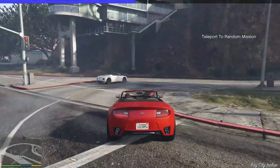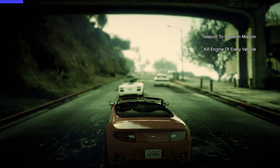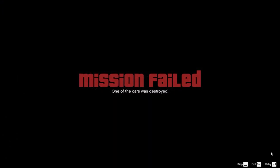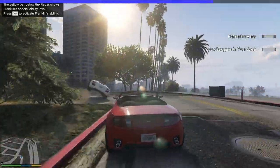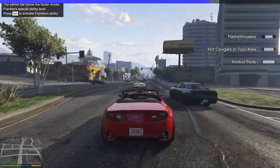Teleport to random mission — that one doesn't affect me at all because this is the same mission. Kill your engine of every vehicle — that one affects me because if you kill the engine, it damages the vehicle. Hot Cougars are now spawning. Lamar, don't run into them this time. There's also Jesus there for some reason. It was Lamar's fault we failed because he ran into them.